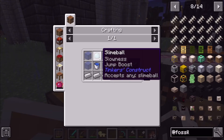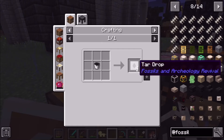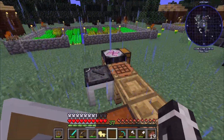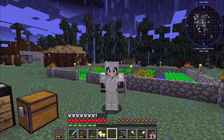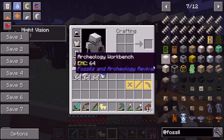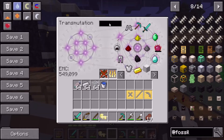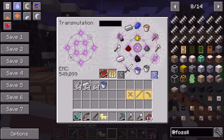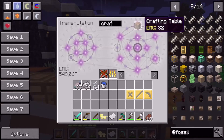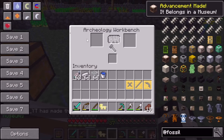Looking at the recipe, it says a tar drop — I'm not sure how to get tar. I'll try to find a slime ball first. It shouldn't be too hard, hopefully, since I'm not sure if slimes actually spawn here. But before going out, let me see if I can make some other things. I did get some paper before. Let's craft the archaeology workbench — just use the crafting table like this. There we go, got one.